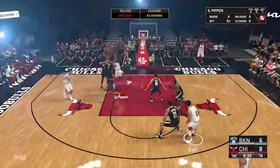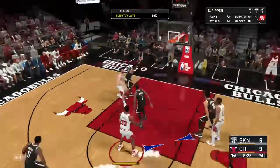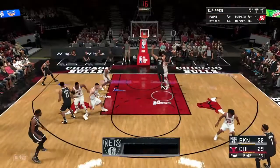Here's Ball. They grab their own miss. Scotty Pippen. Free throw. And both free throws good. Pippen against Irving — shot's good. Then it's Simmons.